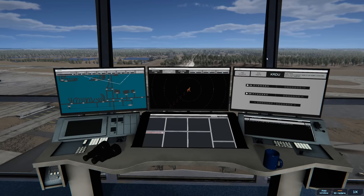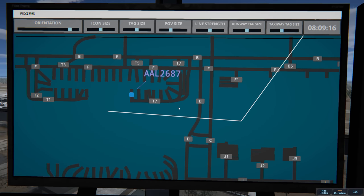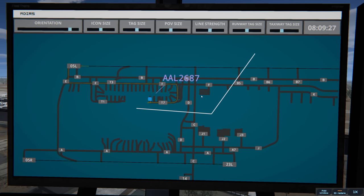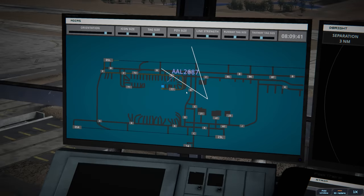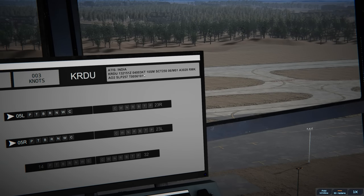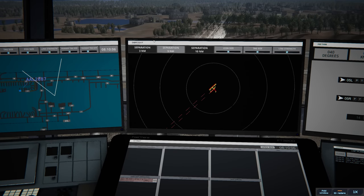I'm going to hop seats over to this terminal — I like this one better so I can see the terminal and my departures and arrivals. American 2687 with information India requesting push and start — American 2687 pushback approved, expect runway zero five left. You can see we just say '2687' instead of spelling it out. We have winds 040 at 3 knots using real-world weather; ATIS is India right now, so 10 miles visibility, scattered clouds at 25,000, altimeter 3028.